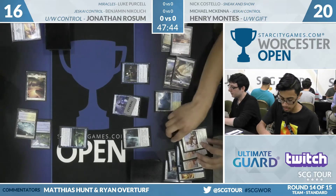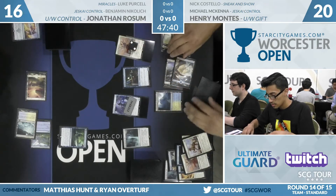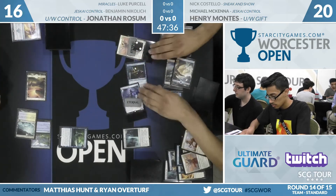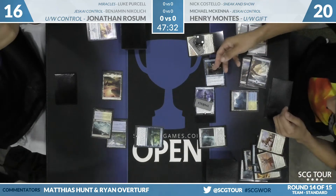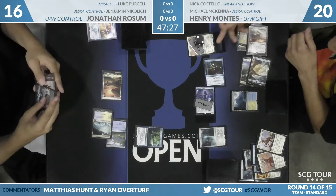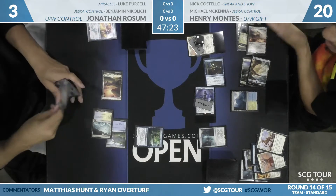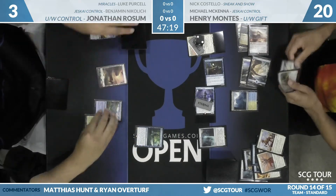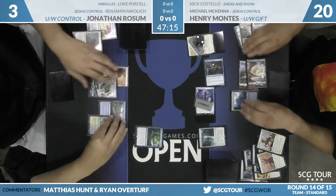You disallow this, you let him God Pharaoh's Gift something else. John could, if he gets enough Settle the Wreckages in a row, just be able to grind through this — but that's not a great plan. Henry's already in position where he can play around Settle. He's putting Jonathan down to three life. So you just attack with one creature on following turns, you can even send in two. You're gifting something back. John says go.